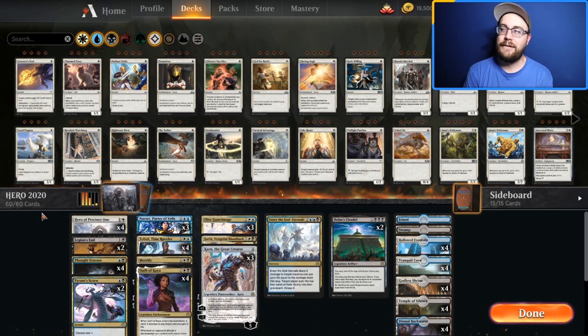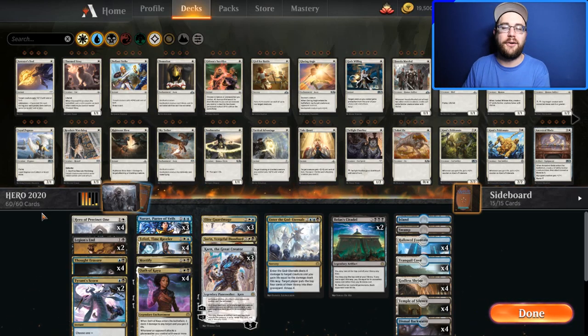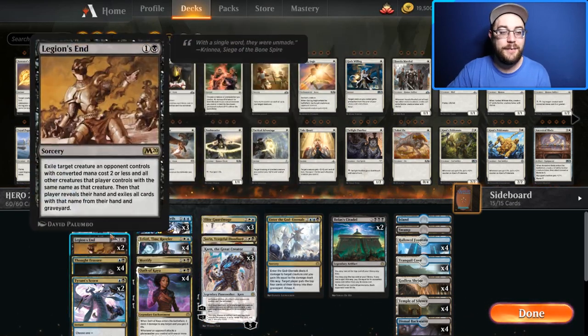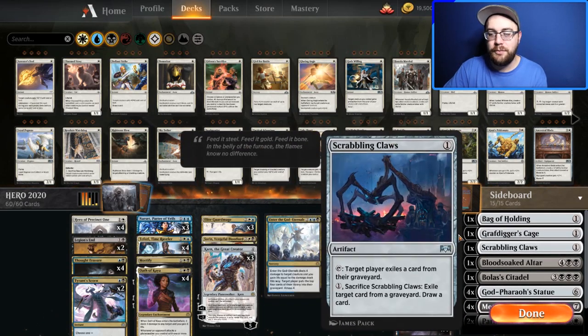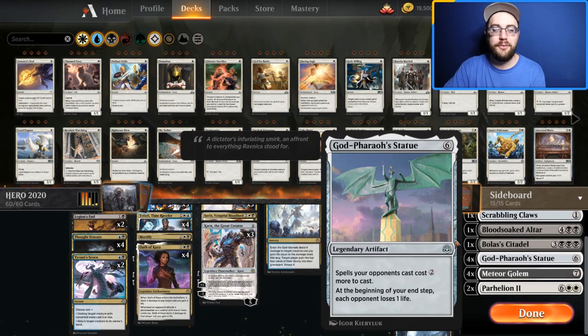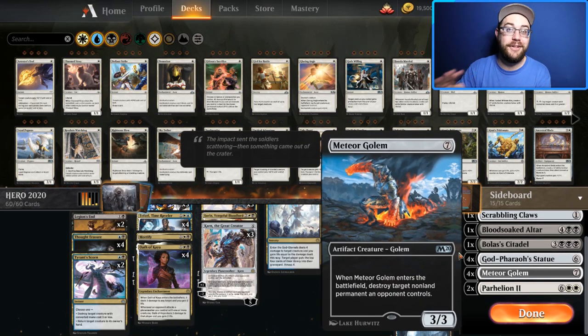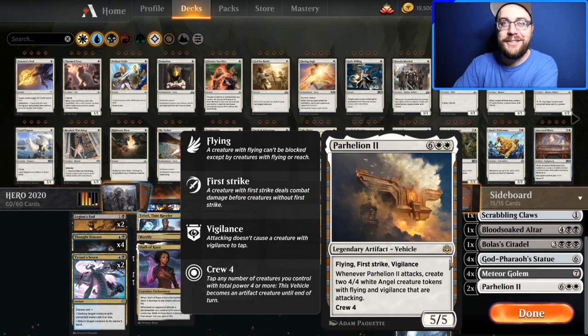We might go Sultai — green-black with a small blue splash for Hydroid Krasis — or just play this deck. Running Karns in a constructed deck eats up sideboard slots, but the package is very powerful. Sideboard-wise, the key standouts were Bolas's Citadel, God-Pharaoh's Statue, Meteor Golem, and Parhelion II — which absolutely took down a game. The rest was mostly useless.